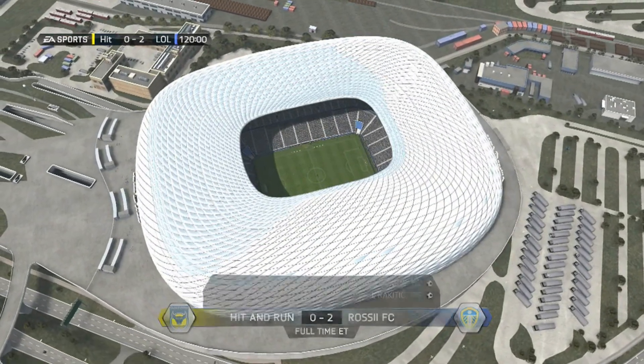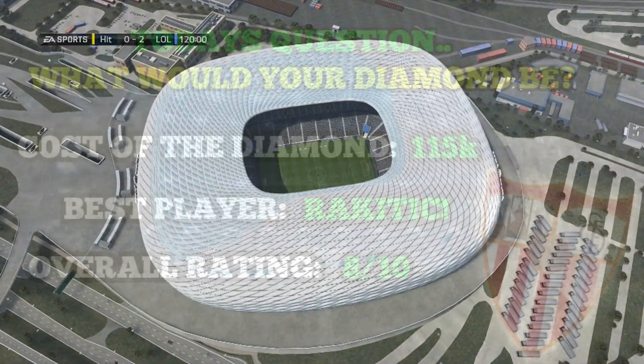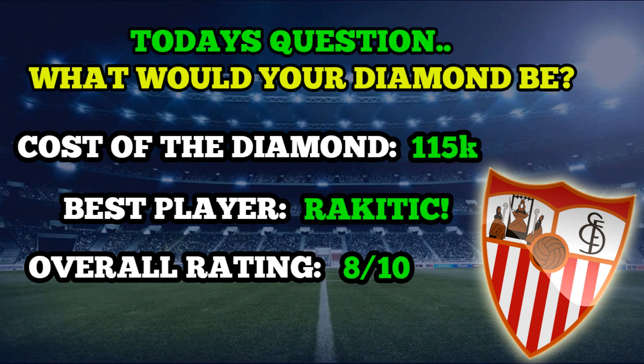That's the end — we won two games and drew one, which isn't a bad ratio. Today's question: what would your perfect diamond be? Pick a striker and three CAMs — they don't have to play for the same team or get full chemistry. Let me know in the comments. The cost of this diamond is around 115,000 coins based on Futhead prices, though that will change over time. The best player was Rakitic for sure — I packed him so he was essentially free to me, though I spent coins opening packs. I'm giving the overall rating an 8 out of 10 — a good solid performance, but lacking something compared to the Liverpool one which got a 9. That had more spark with Suarez, but Rakitic was very impressive. 8 out of 10 is still a strong score.